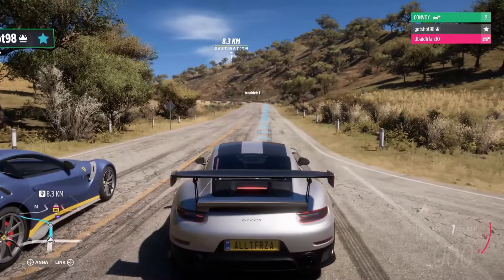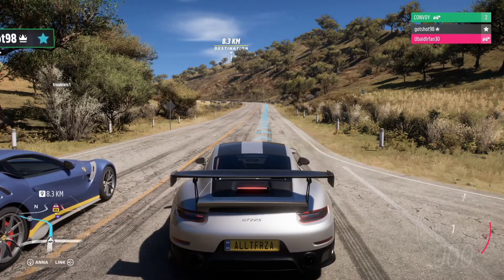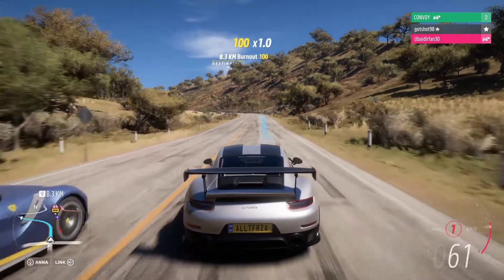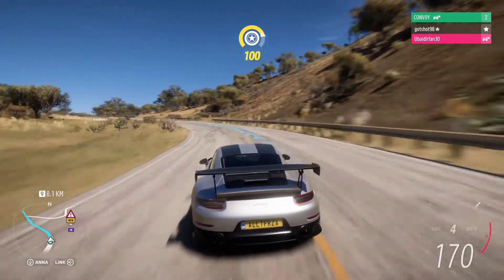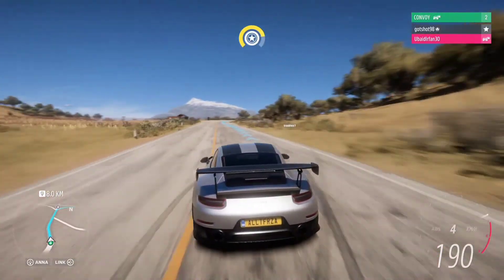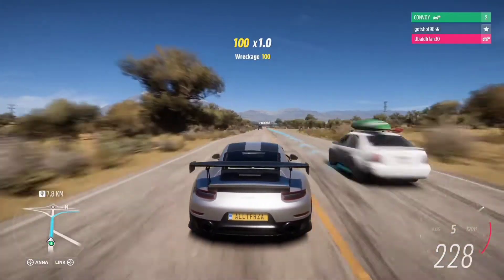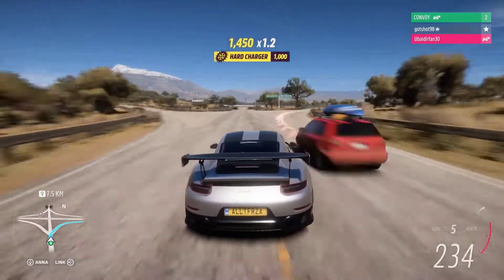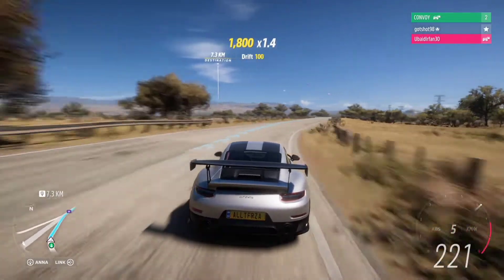Now it is time for the sprint race. We have set a waypoint to the same spot which is 8.3 km away. Here we go — this time the Porsche is the quicker one off the line. We started off on a bit of a climb and there is going to be traffic in this race.